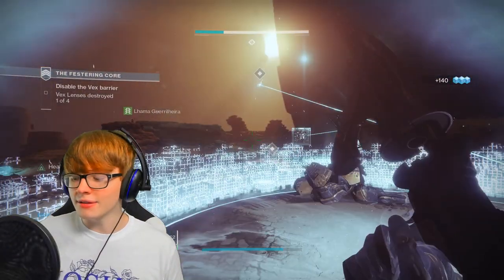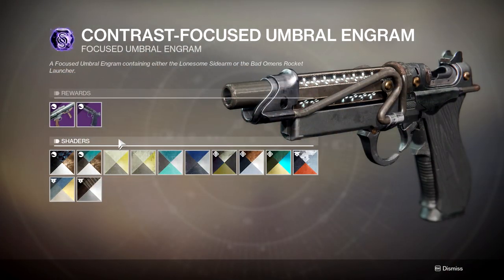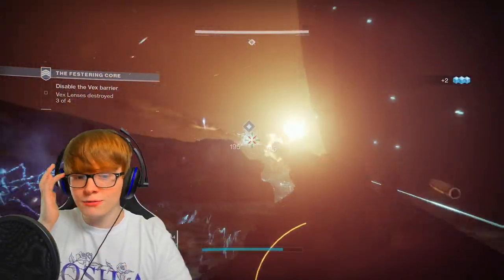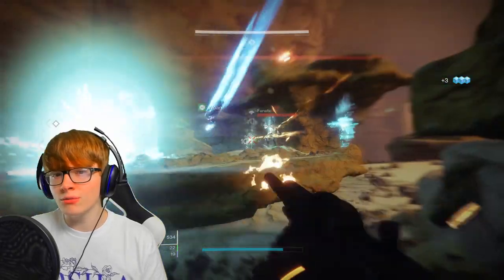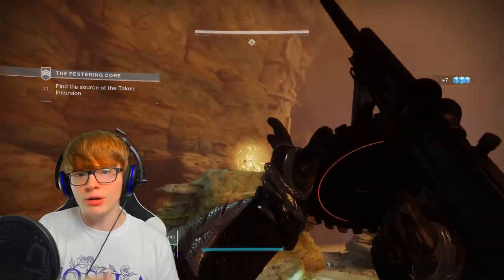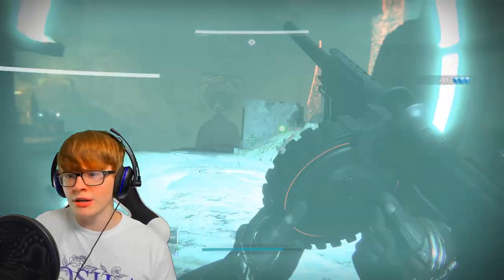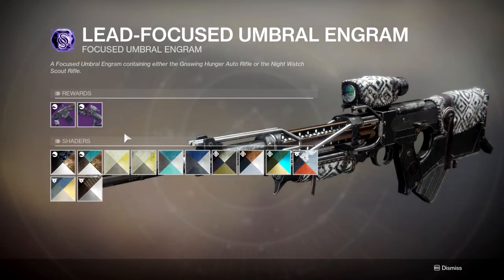The Undying Focused Engram weapons are garbage — skip these entirely. The Contrast Focused Engram has a rocket launcher and a sidearm that are decent, but I wouldn't focus this engram since these weapons drop frequently from regular world drops anyway. If you do get them, go Outlaw/Rampage on the sidearm and Cluster Bombs on the rocket launcher, but don't waste your materials focusing for these.